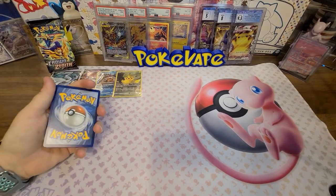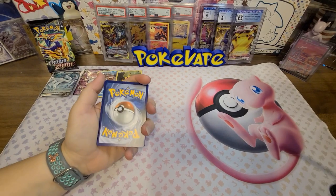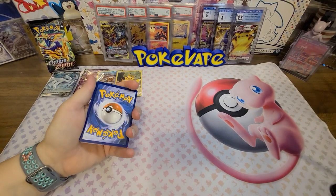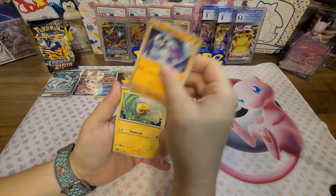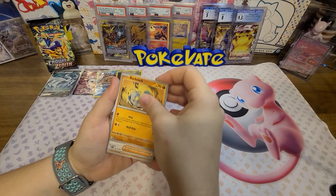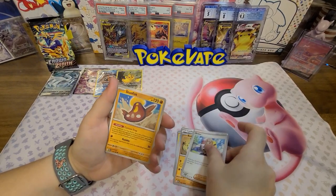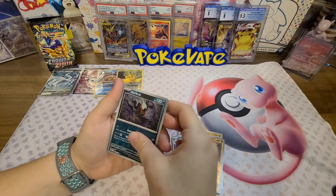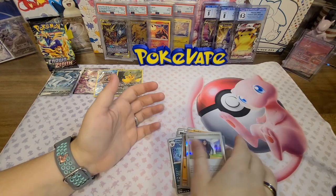Guessing fighting - I was gonna go that but I'll go with water and electric. Got Lili of the Valley, Tad Pole, Lechonk, Barboach, Arvin, Stunfisk, Umbreon, a reverse Rockruff, a reverse Darkrai, and a holo Giratina.